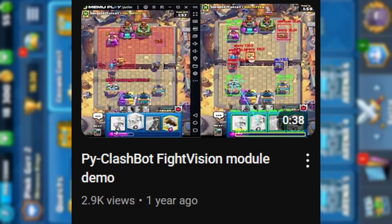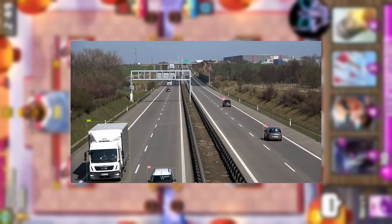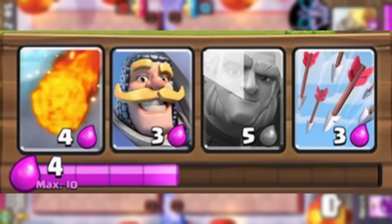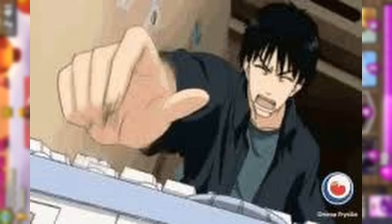And the Pi Clash Bot Fight Vision Demo. Those videos gave me a ton of ideas. The Pi Clash Bot used a vision model to detect the allies and enemies on the field, as well as the cards it had in its hand. However, unlike using a ton of if statements and spamming one card in an area, I want my robot to have its own ideas.